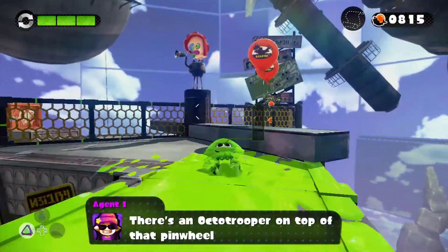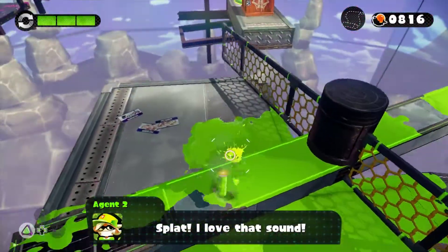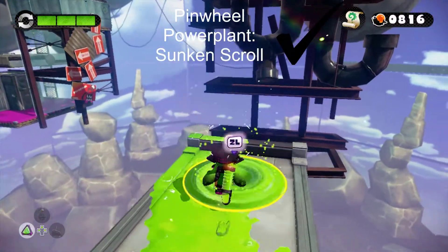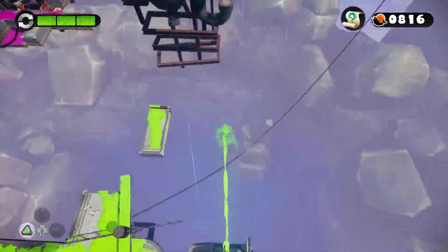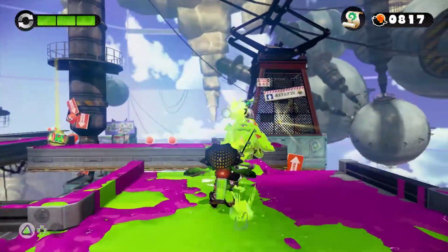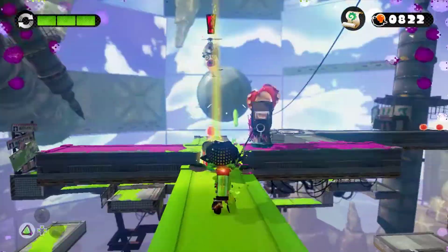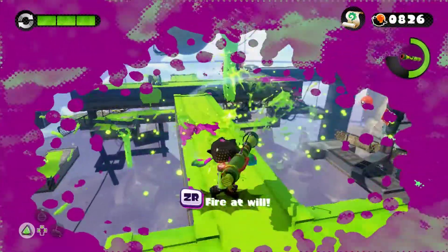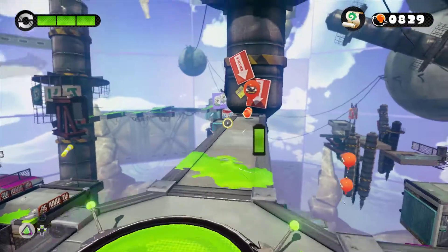Hey Octo Trooper, how you doing? I need to be on one of those thingies so I can go over there. Why is there a launch pad right there? Where does that launch pad even take you? I got worried right there — I thought I fell. Unnecessary launch pad is unnecessary, but I guess I'll take it because it put me over here. We got ourselves another checkpoint. Give me some more armor — an Octobomber right there is throwing bombs at me. An Octo Snorkeler! I want that Inkzooka. They're all dead. Anybody else want to feel the wrath of my Inkzooka?